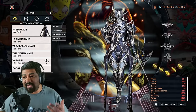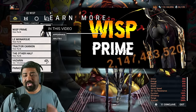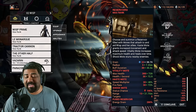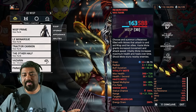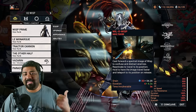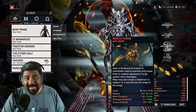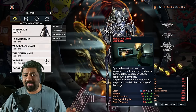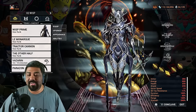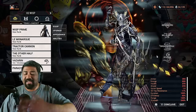Wisp is another excellent cruising frame — you'll never complain having her on your team. Her Reservoirs give movement speed, fire rate, and attack speed; this is currently the only fire rate buff you can give to allies. Will-O-Wisp provides great survivability utility, teleportation, and effect spreading. Thanks to Breach Surge, she blinds enemies and can crowd control eximus units — which is huge. Her fourth ability is useless and should be replaced via Helminth with Nourish, Roar, Eclipse, or anything else.